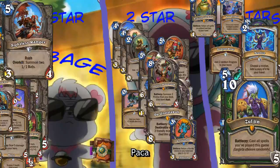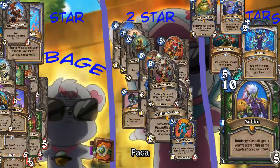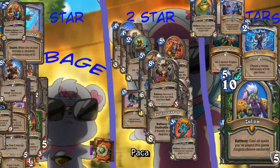We've got to speed this up. Sightless Ranger, five mana Overkill, summon two 1-1 bats, 3-5. Five mana 3-5 - it's going to die. Yeah, that's garbage. It does have Overkill though - that could activate more than you think. Five mana, 3-4. Garbage.